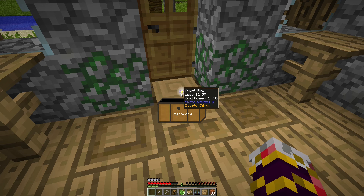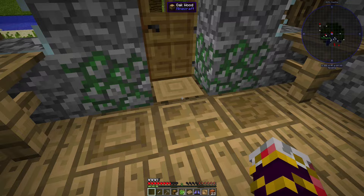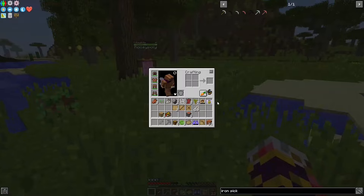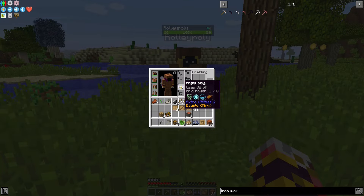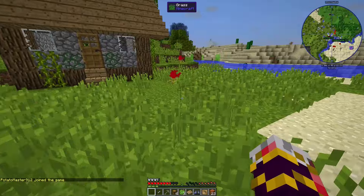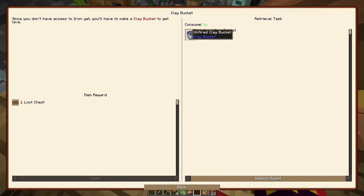I got a loot box from one of my quests, opened it, and it said Legendary — so that means I'm lucky, right? I got an Angel Ring. I'm fairly certain this is extremely overpowered. I don't think I can use it though — I think it's only active in beacon range — but I have an Angel Ring now, so I'm probably very lucky.